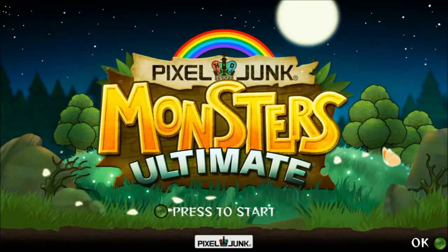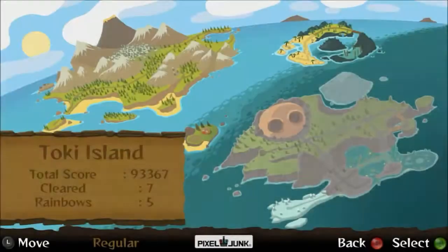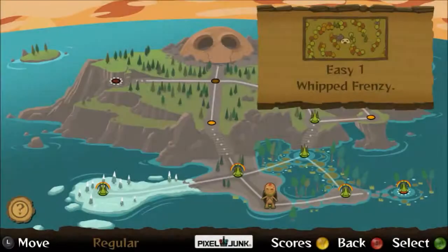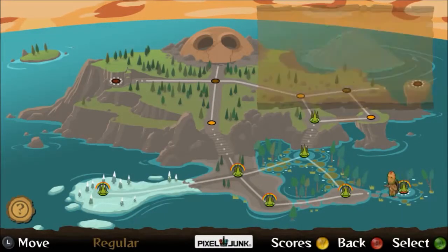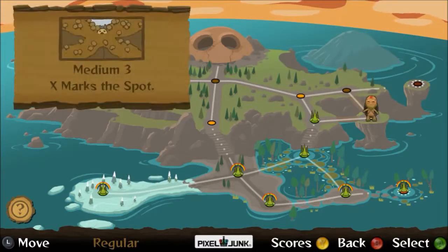Hey everyone, this is Deadhand and this is Pixel Drum Monsters Ultimate. We are on Toky Island. You'll notice I gave up my need to have rainbows and I'm having a lot more fun in this game, unlocking stuff and just having some joy. Medium 3x, X marks the spot.